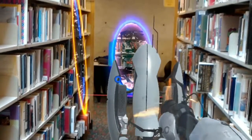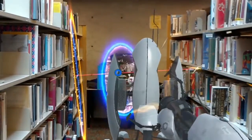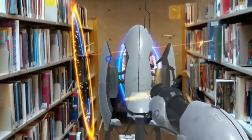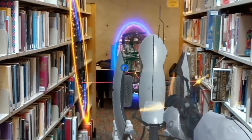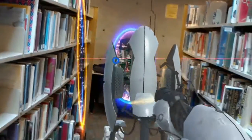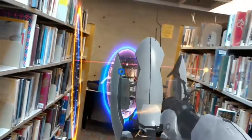Hello everyone. Today I'm just showing you guys what happens when I use the portal gun to hold the laser turret. As you can see here, I'm shooting into the blue portal and it's coming out of the orange portal. I can move up and down to aim, as if I was aiming directly at the bookshelf.